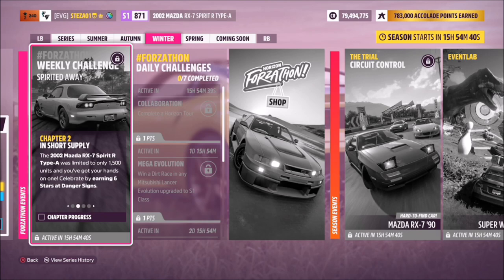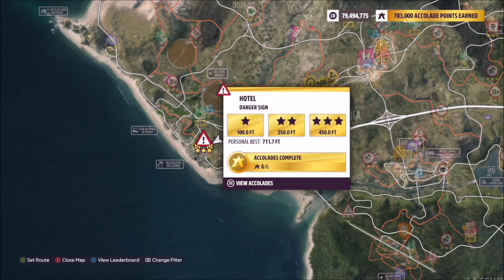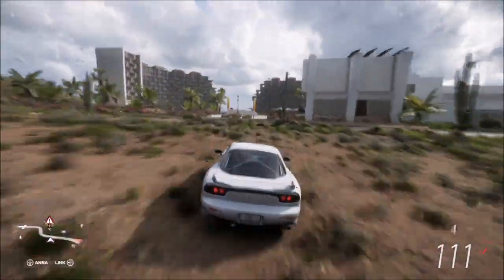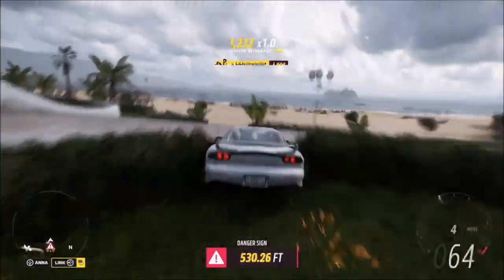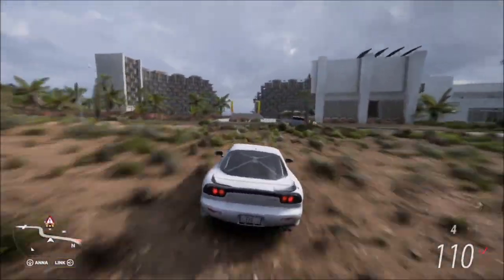The first challenge is nice and easy and it wants you to earn six stars at danger signs. To do this I recommend heading over to the hotel danger sign. Three stars on here is only 450 feet which is a really easy target to achieve. As long as you get a decent enough run up and hit the ramp over 115 miles an hour, you will smash that three star target, and if you do that twice that will be the first challenge complete.